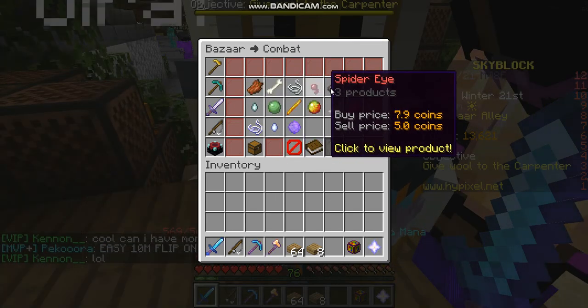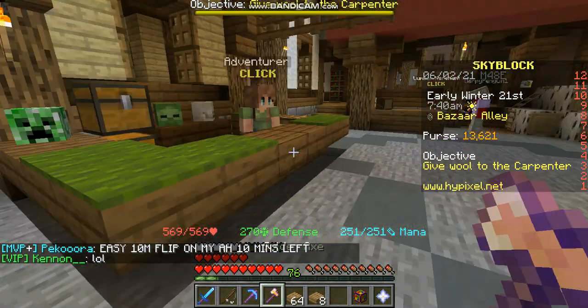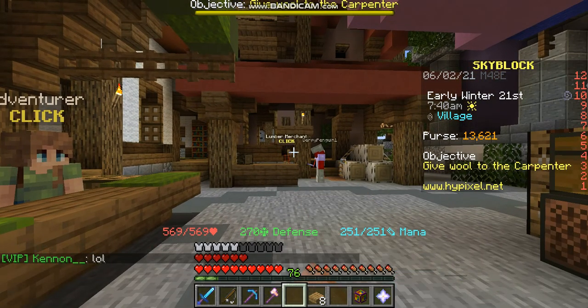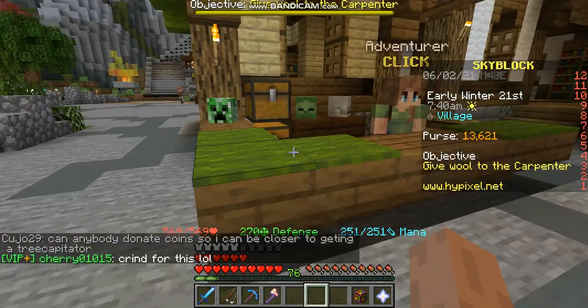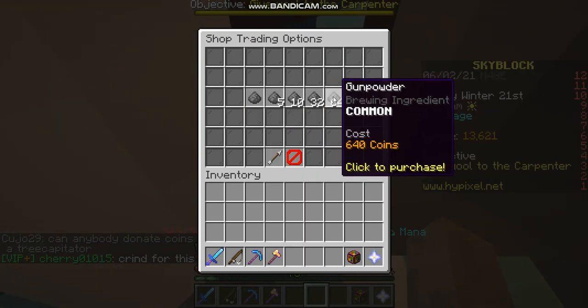I found out that gunpowder is really good right now, so let's try that. This is just a basic. Let me quickly throw these out. We buy, we right click — let's buy 5 stacks.